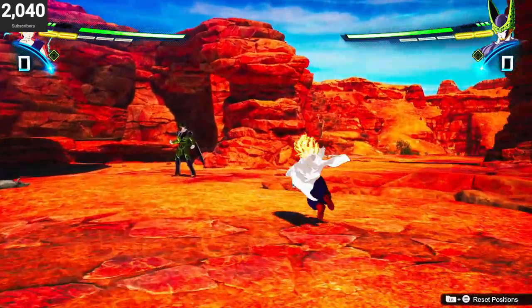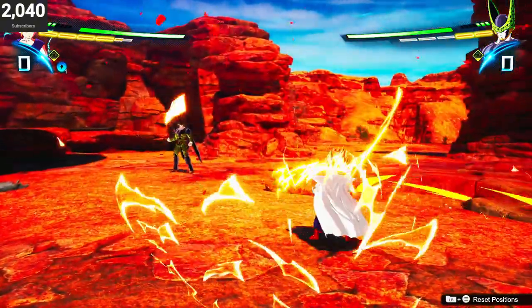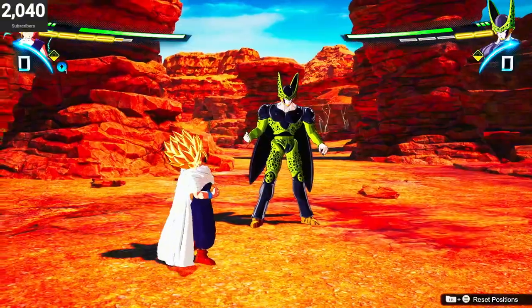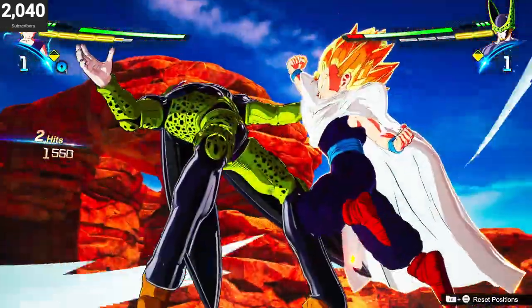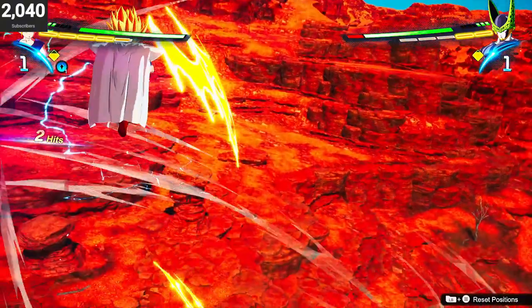For this one we have a grab with Super Saiyan 2 Gohan versus Perfect Form Cell — that's the form before his final form, so the form before Perfect Cell's final form. All you do is grab him and you get a little cutscene. It's nice that they added things from the show.